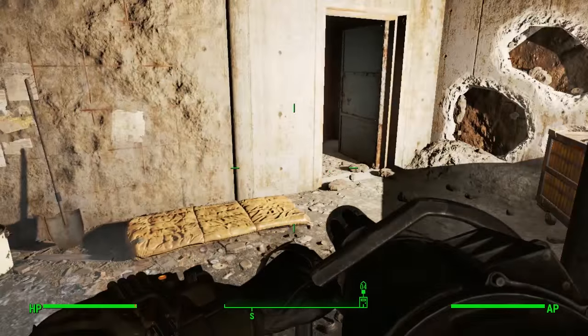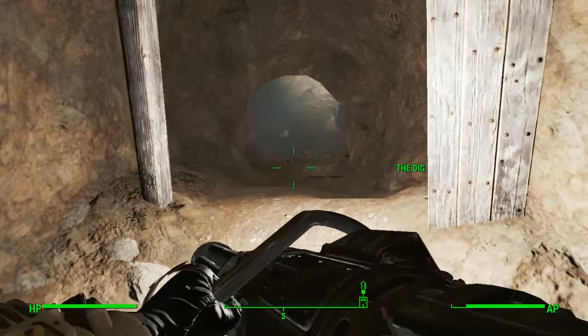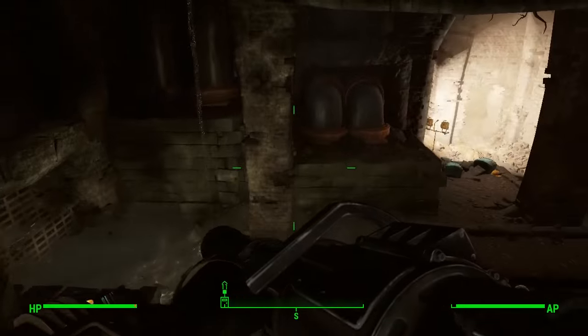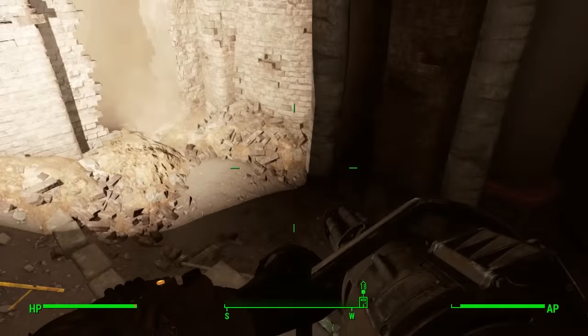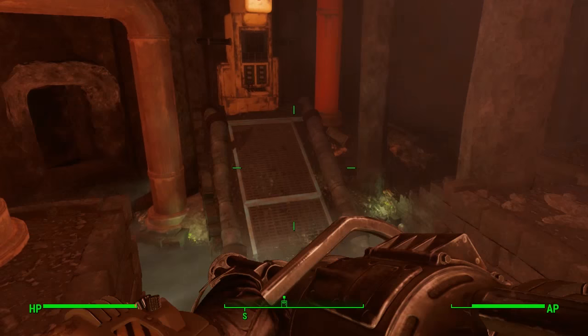Once you're in that mission, you'll come down to this little dig site with a companion — the person you broke out of jail — who can breach through certain walls. You basically just follow where they go until you reach a part where you go through to the right-hand side and head towards Diamond City.